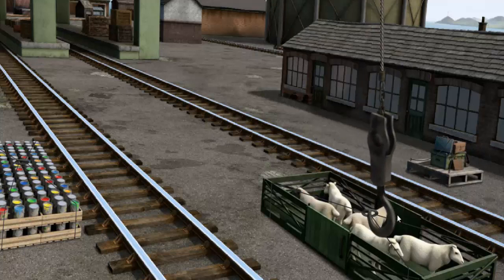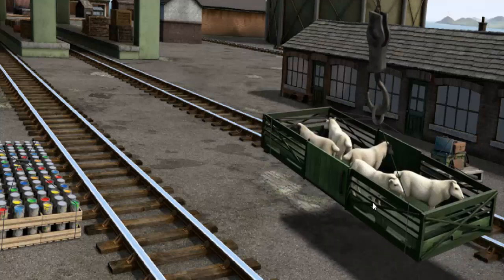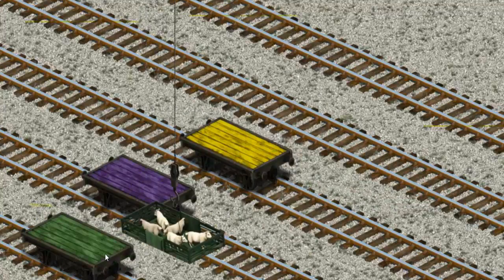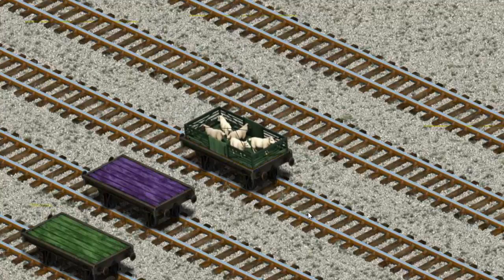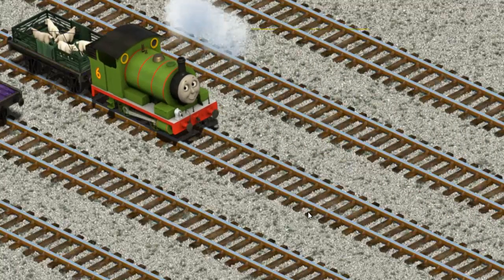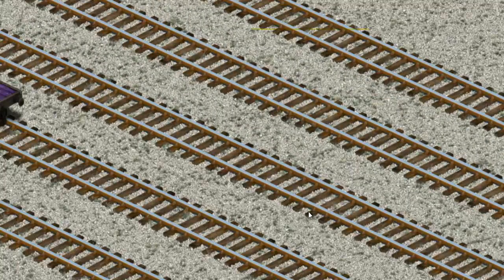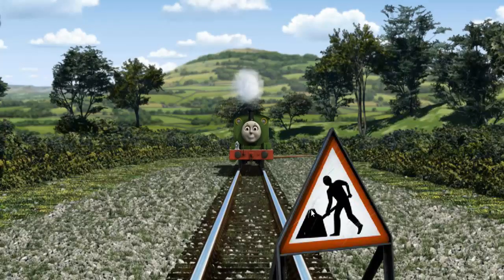Help Cranky find the sheep. Let's lift and load. Now the cargo must be loaded. Help Cranky find the yellow flatbed. Percy set out for Farmer McCall's farm.